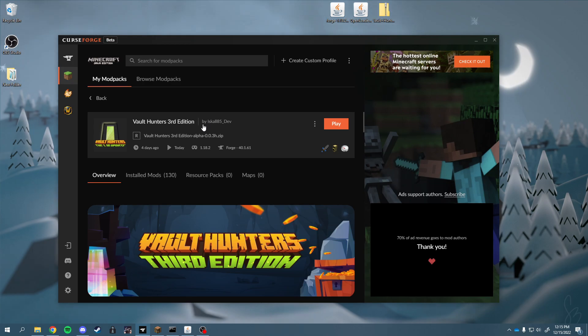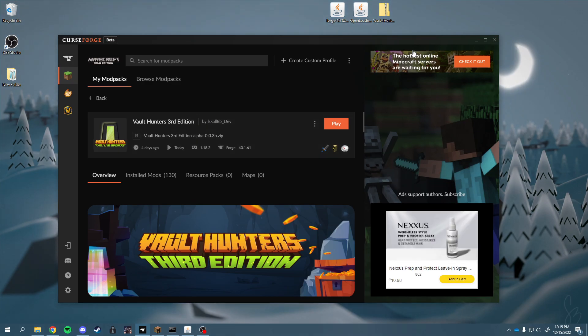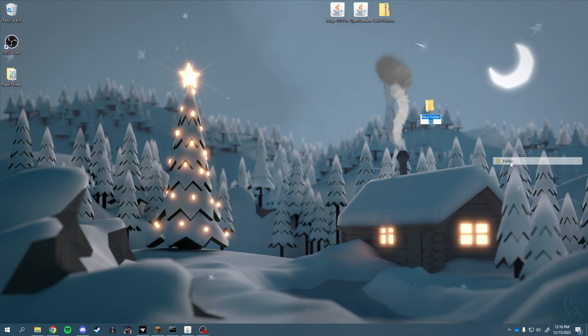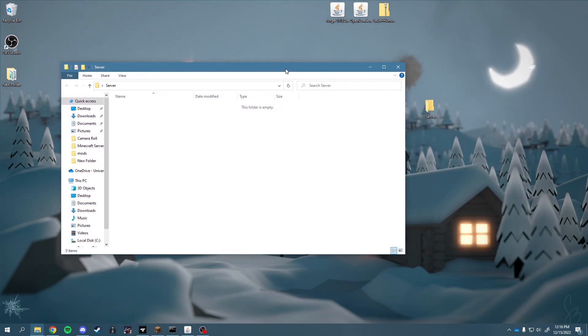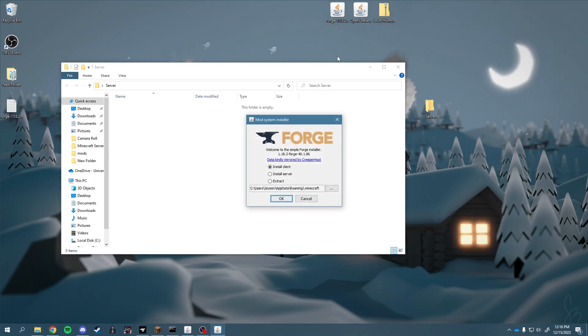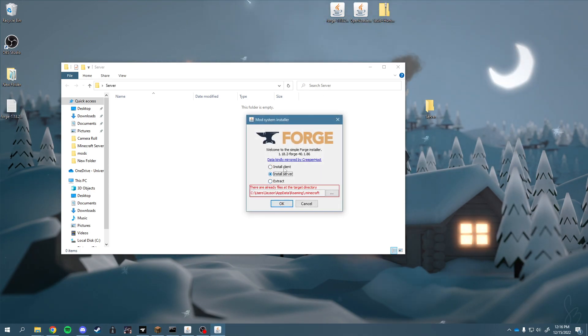First of all, you install your Vault Hunters 3rd Edition and then you install your Forge Server Installer. You'll also want your Vault Hunters server zip file — I'll link these in the description below. I'm using 1.18.2 because that's what the third edition of Vault Hunters uses.